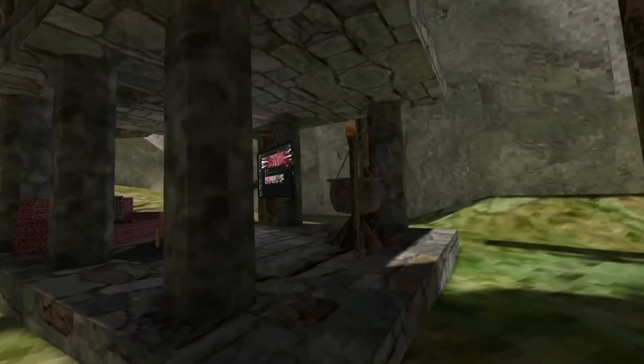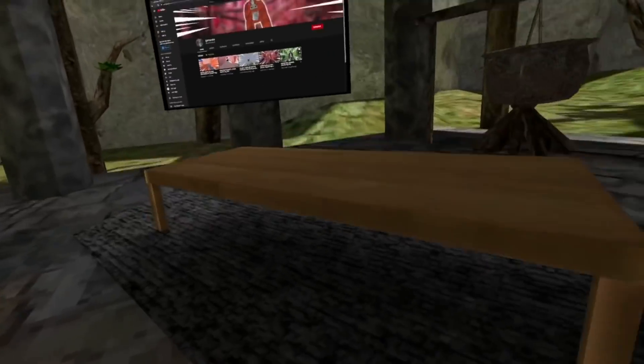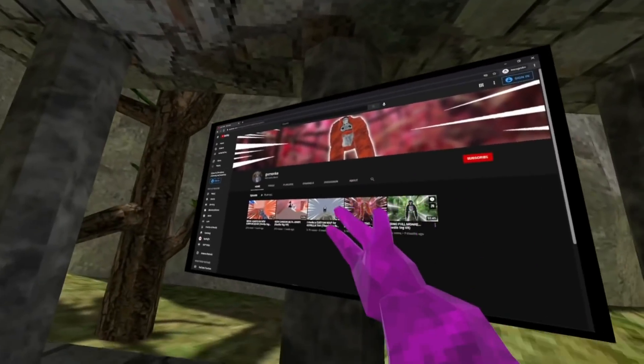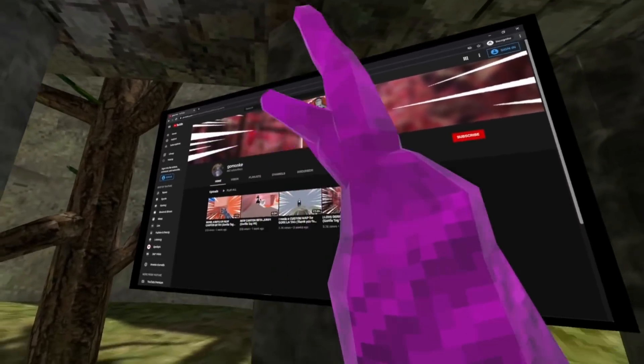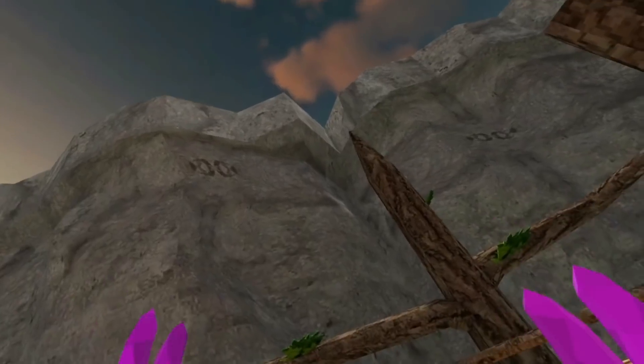Oh my gosh, this is such a tiny little house. I can hardly even fit through the window. What is this? Yo, this is crazy — we got the couch and the table and we even got a TV. I'm guessing this TV is showing the creator of the map's YouTube channel, so his link will be in the description below.